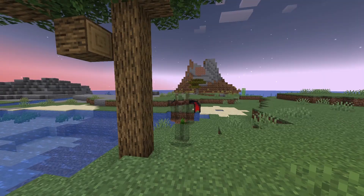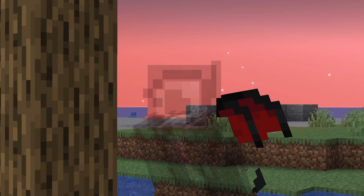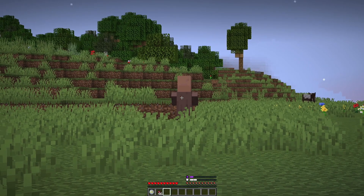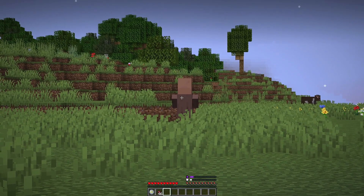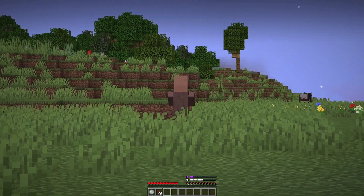For our next power, we have Stalking Stare. By sneaking while looking at an entity for a prolonged amount of time, you can paralyze them for a small duration. But once you do, they know where you are. So if I'm sneaking and looking at a villager, you can see this white bar going up. If I look away from it, it will drain super fast, so it is very hard to use in combat. But if you're sneaking on something and spying from a distance, it is pretty easy to do.